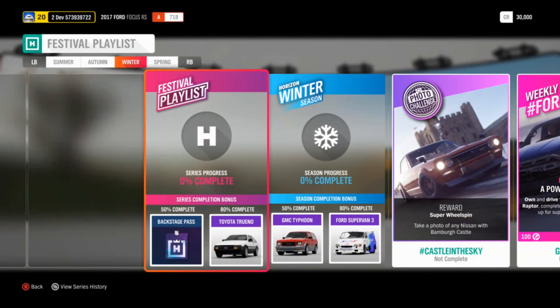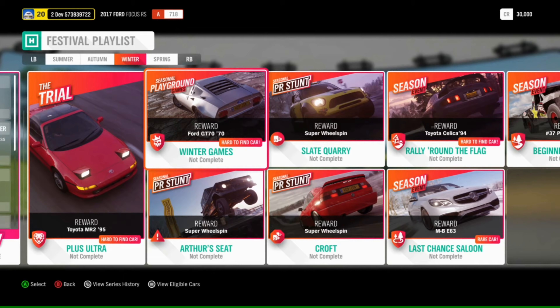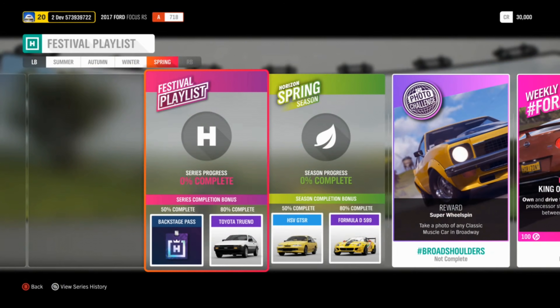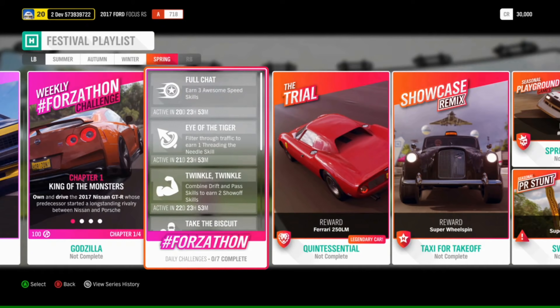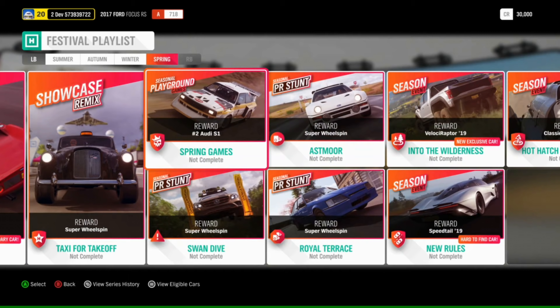Moving into Winter: at 50% we get another new vehicle, the GMC Typhoon, and 80% gets us the Ford Supervan 3. You can also get from the Trial another chance at the MR2, and another chance to grab the '94 Silica from the season event. Finally, in Spring, 50% gets you the HSV GTSR and 80% the FD Ferrari. In season events you can get our last new car, the Hennessy Velociraptor, and another chance to get the Speedtail.